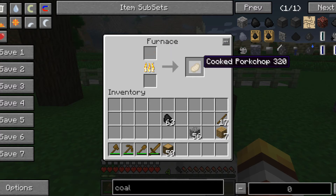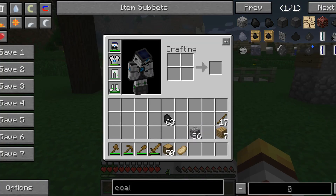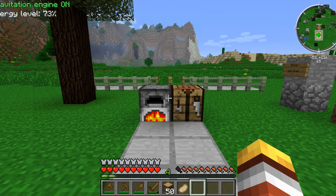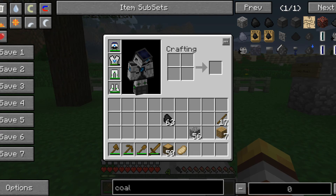That turns into a cooked pork chop. As I said, raw meat only gives you one and a half food bars, but a cooked pork chop gives you four. It's always good to keep your food bar filled, because if you get attacked by a mob and take damage, having food allows you to regenerate hearts. If your food bar is empty, you'll start losing a heart per second and eventually die from starvation.